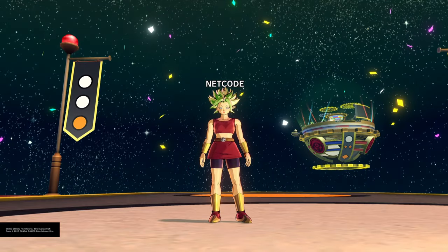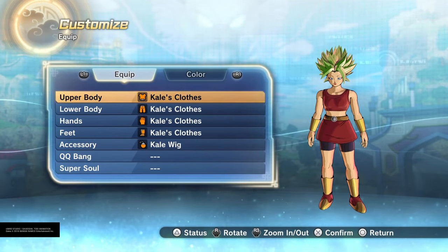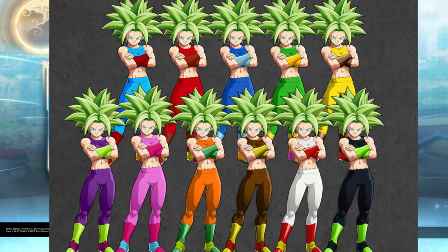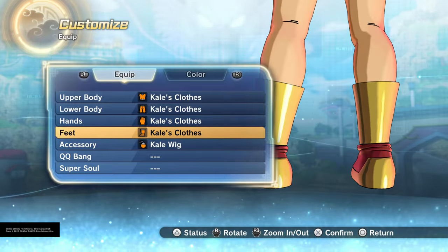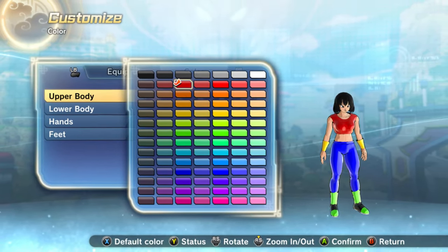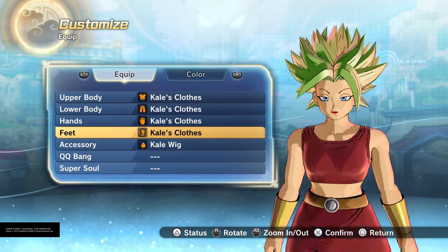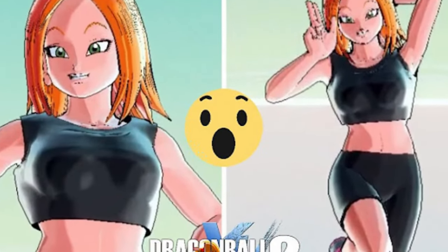Next up — and I know somebody's gonna be happy about this — Kale's outfit. Shout out to that one YouTuber who's really into Kale. You can make Kefla with this outfit if it gets color customized. Just the top alone brings out so many ideas. It's got the whole skirt thing going too, but the top goes crazy — you can do all type of Kefla stuff since we don't have Kefla's outfit in the game.